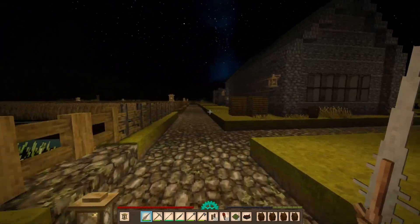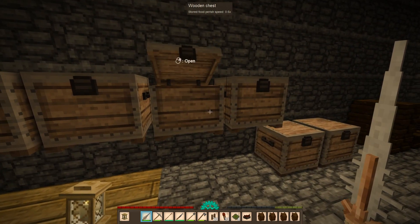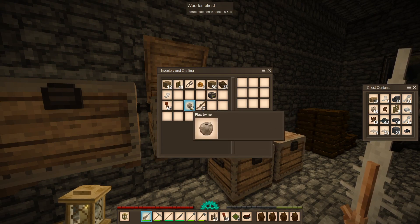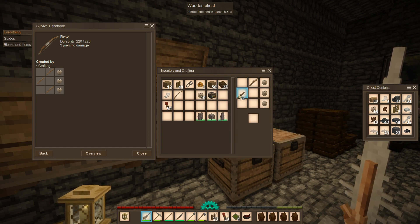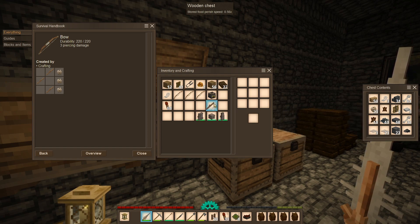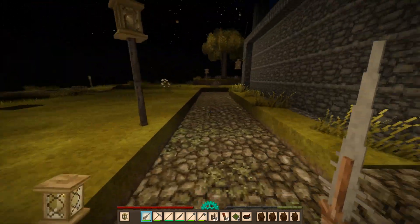I have plenty of iron and steel ingots. The flax is in here, and we need the flax twine. Here's the bow. Probably should make another one, and maybe another one, because this doesn't have that much durability. I'm pretty sure there are no more bows in the game other than a crude bow, which we cannot craft, and that's weaker than the regular bow.